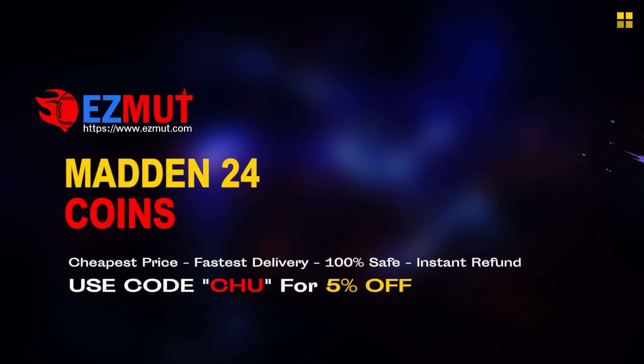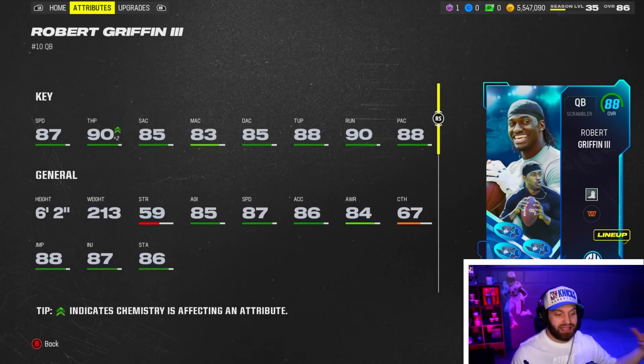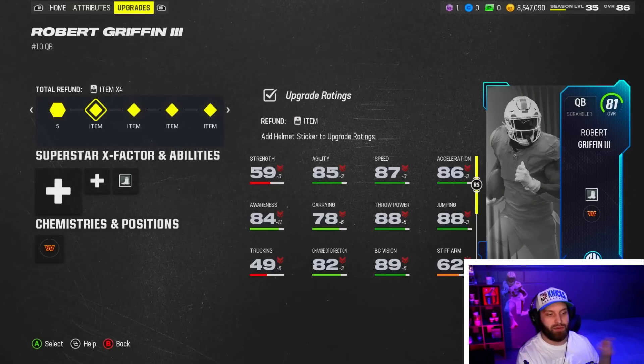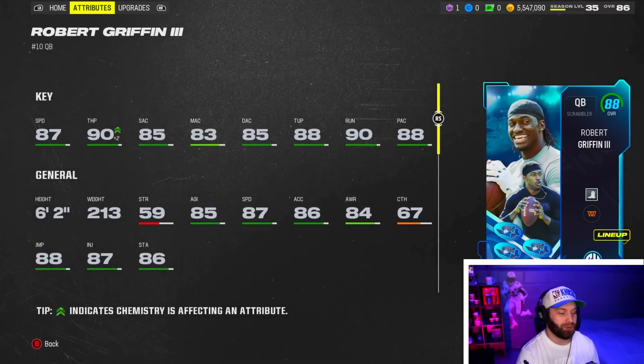If you were looking for cheap fast magic coins to build that god squad you always wanted, head over to my sponsor EZMutt and use code CHEW for 5% off your order - the link is in the description. I put the stickers in, you can see you have to upgrade them from that 379 you get from just logging into the game, and then I did the set three times and boom, we have RG3.